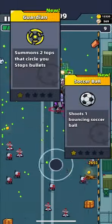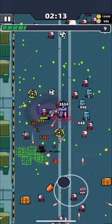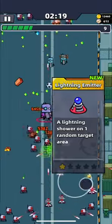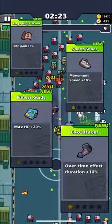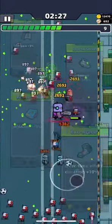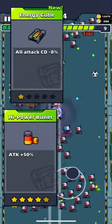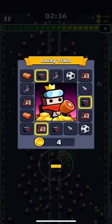You will need Guardian, Soccer Ball, and Bricks — they will help you to survive the last 5 minutes. The last skill isn't critical, but it would be great to have Lightning Emitter as it will help you to beat the final boss. From supply skills, besides the 4 skills needed to evolve Kunai, Guardian, Soccer Ball, and Brick, choose Power Bullet and Energy Cube. Power Bullet will increase your attack by up to 50% and Energy Cube will reduce cooldown time by up to 40%, so you will deal higher damage more often.